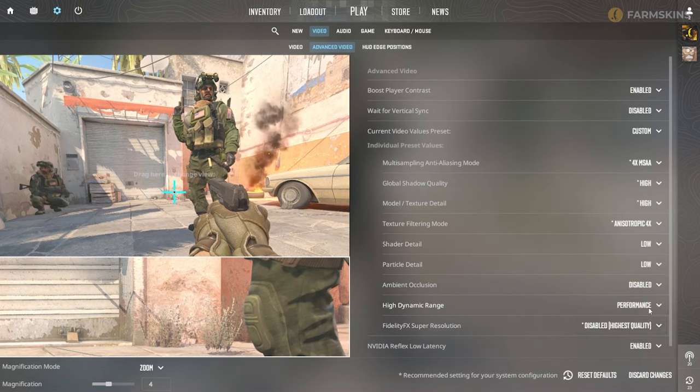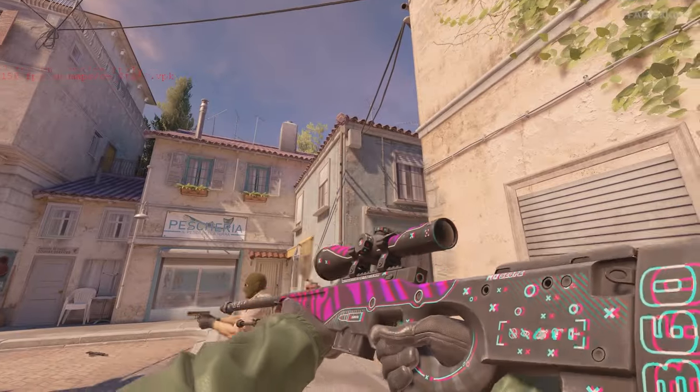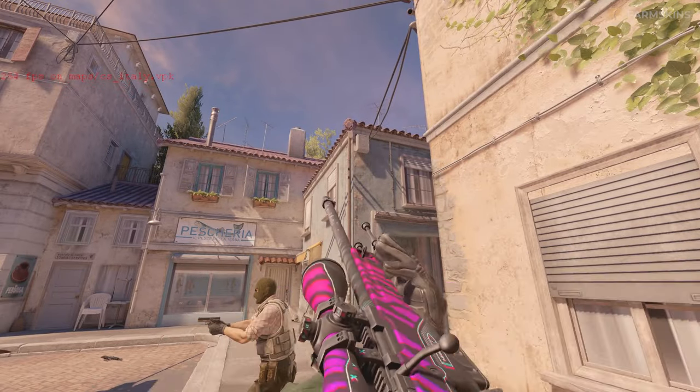This is a balanced set of settings that provides high FPS without making CS2 graphics ugly. Your skins will also look good without smearing or other rendering artifacts.